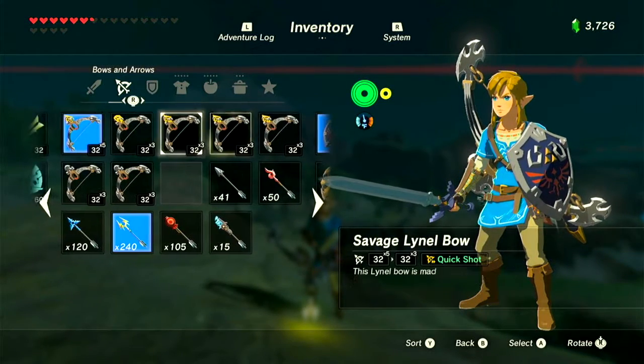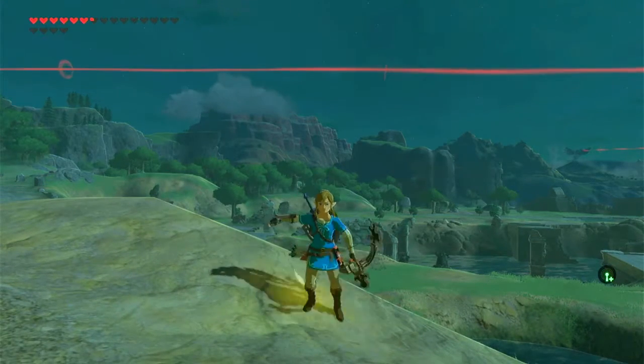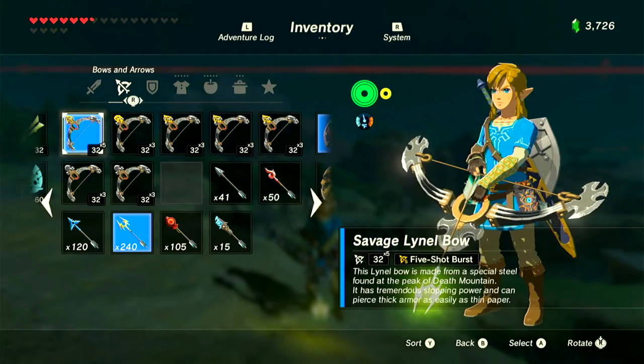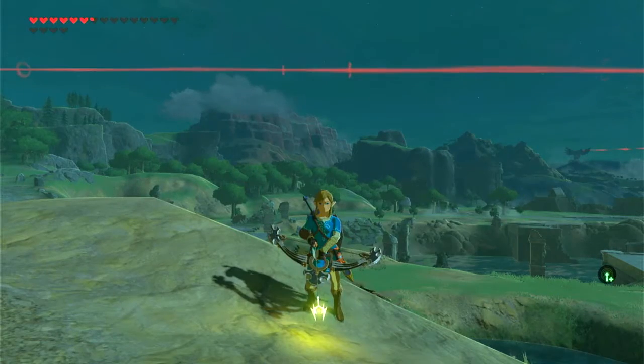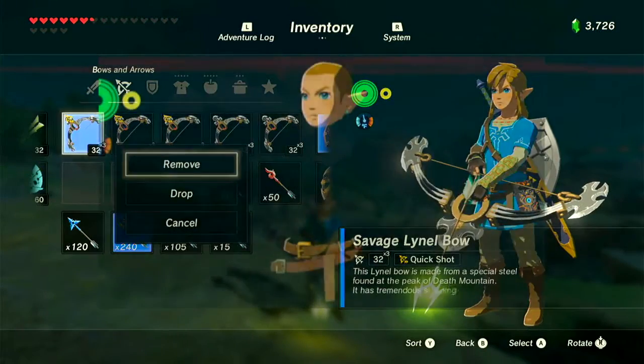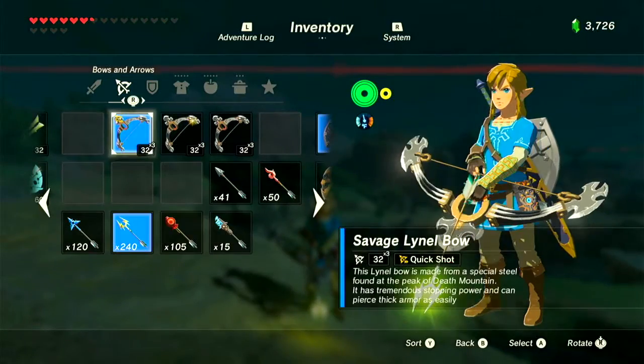First, gather some multi-shot bows. The amount that you need varies, but five is usually good. Equip shock arrows, then pull out a multi-shot bow. Go into your inventory and drop the bow you are using, then equip a different bow and pull it out. Repeat this until Link's model looks messed up in the menu. This is how you know you have activated the glitch.